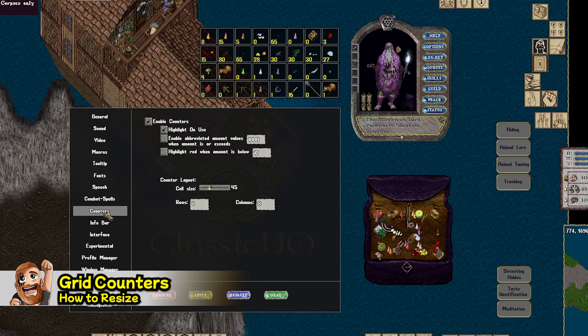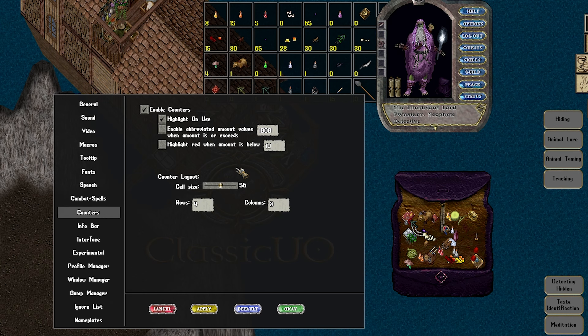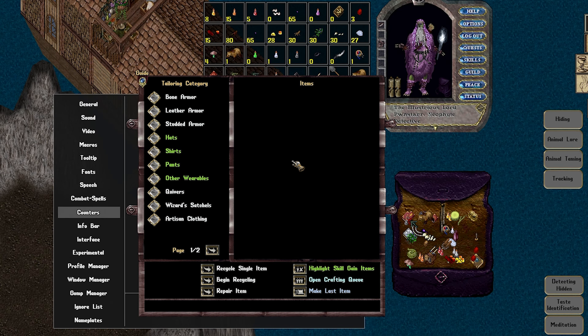Grid counters — these little buggers are amazing. If you go into Options, then Counters, you can enable Counters. You can set the amount of rows and columns you'd like, as well as the size. Notice the options above — at this point you're able to drag any item wherever you'd like to place it. You're also able to double-click it, and it will use or consume it if applicable.